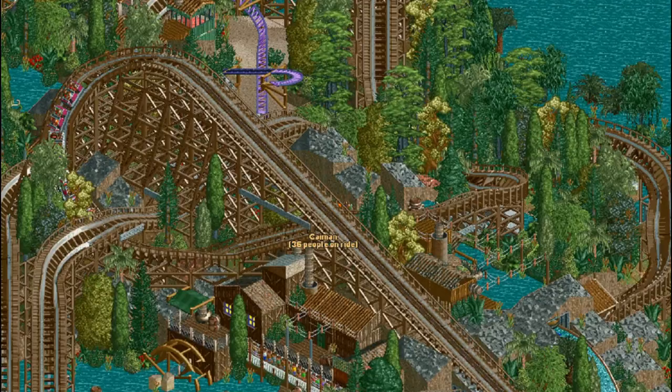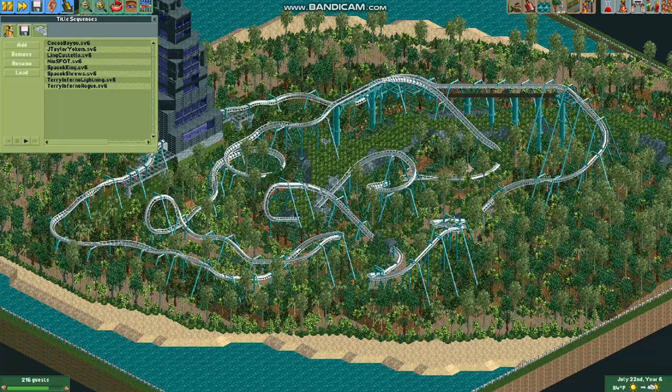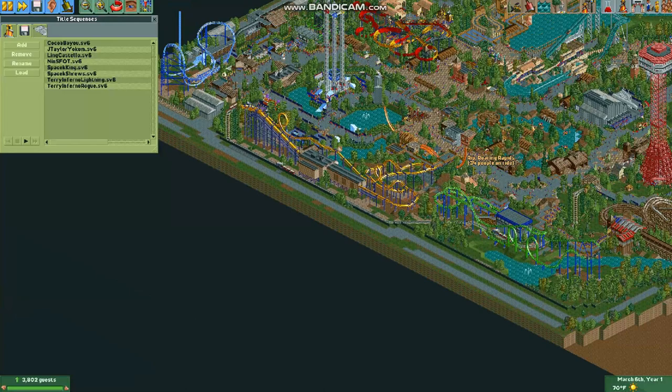LOOK FAMILIAR?! You can also go to this one, or this one, with the Big Fine Coaster, and this... This is how the Six Flags parks should have looked, if you ask me, or basically anyone — like, wow, this is beautiful.